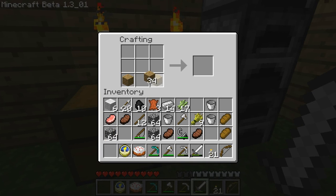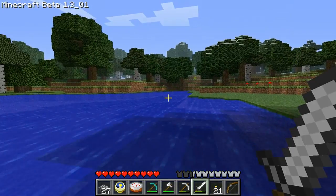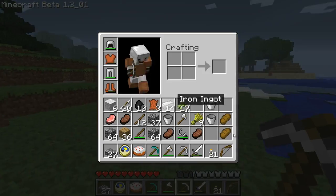First thing we're gonna look at - slabs, wooden slabs. Apparently they added something about them. Yeah, so they just added wooden slabs - pretty cool. I don't really want them right now because I need to save my wood. But for cobblestone, they made a ton of cobblestone slabs. They implemented a ton of other types of slabs such as sandstone, wood, and cobble. So not really a ton actually, but whatever.